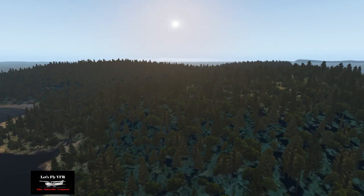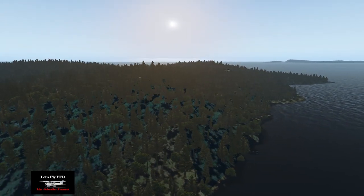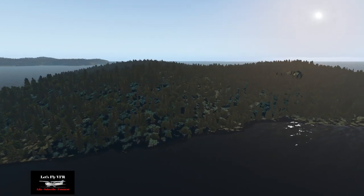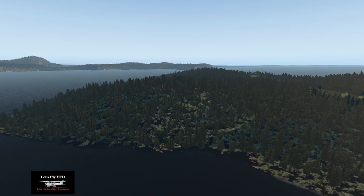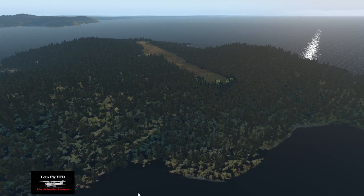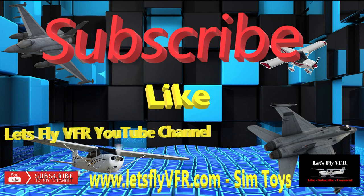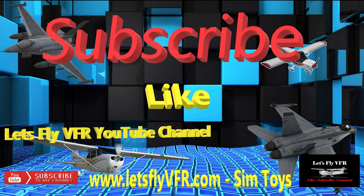This is not a paid advertisement — I just think for four dollars you should give these guys a plug and maybe people will go buy the airports. There's one more called Quantum that we'll probably look at in the near future as well. There's the runway and the Stinson ready to go. If you like what you've seen today, please subscribe, hit the like button, leave a comment, and come visit LetsFlyvfr.com. See you in the next video real soon!